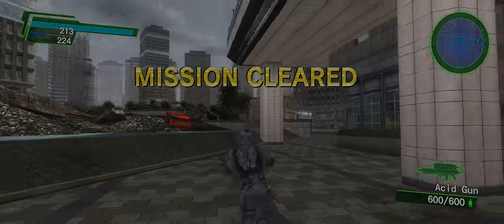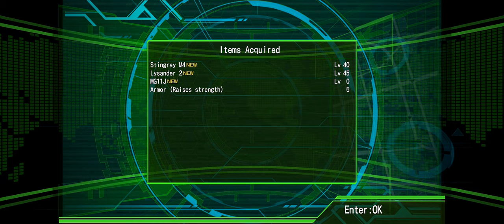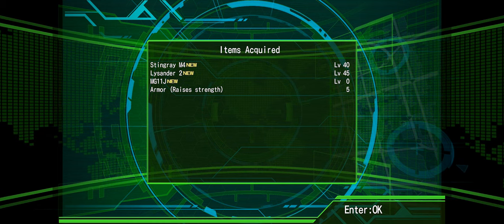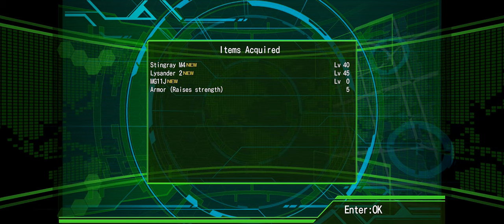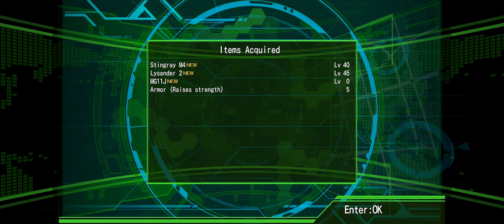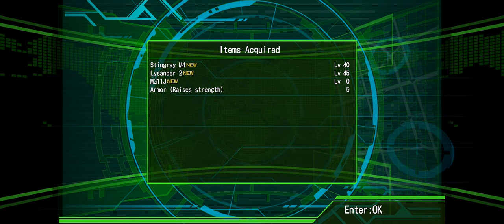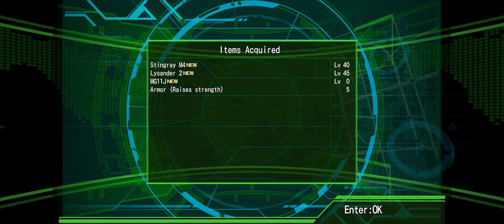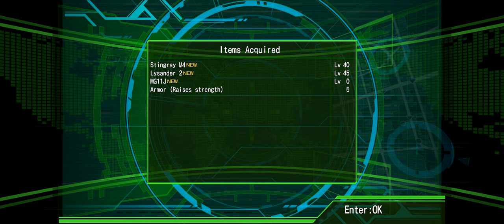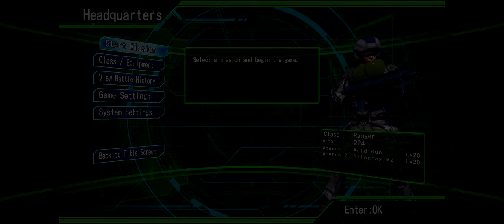That's amazing! Alright, woo! A new Stingray — yes! Alright, so Stingray M4, which is very good I think. And the Lysander too, which is the sniper. I think we're gonna try this Lysander. And we got some new armor and something called MG11J. Let's go check out the weapons and see what we got.